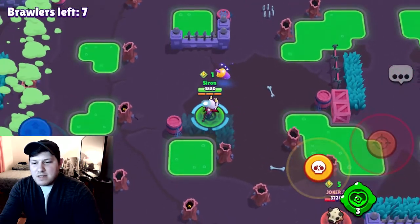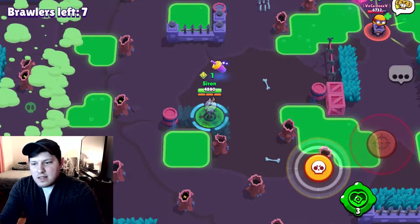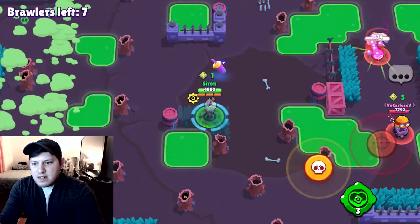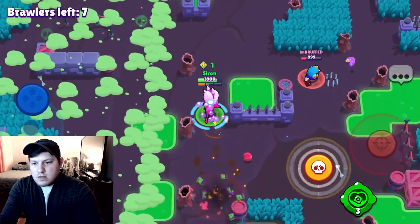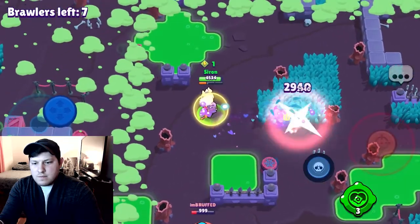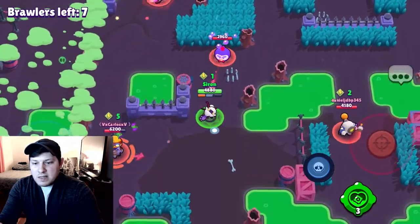I'm gonna camp this energy drink. I have my ult — let somebody try to come upon me and get this kill, because they're not gonna do it. That Carl's super weak though. I just stayed alive with this ult, I don't have anything else to stay alive with.